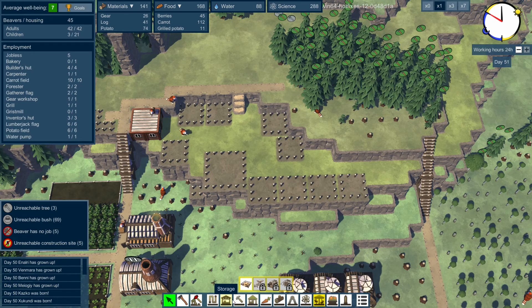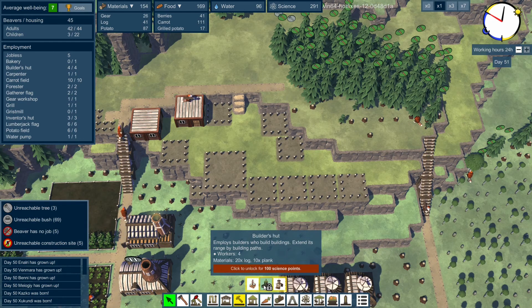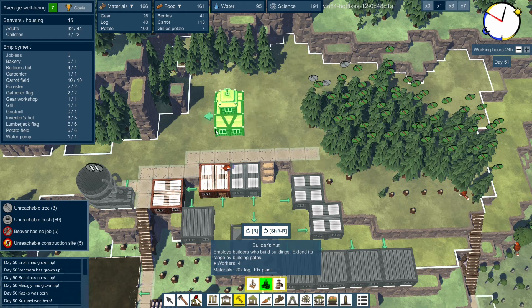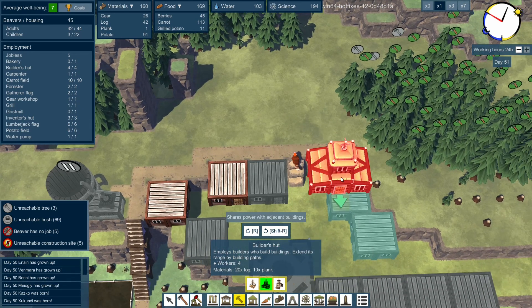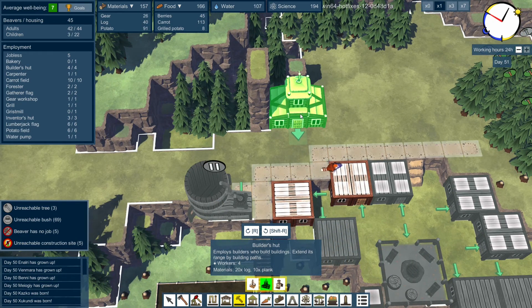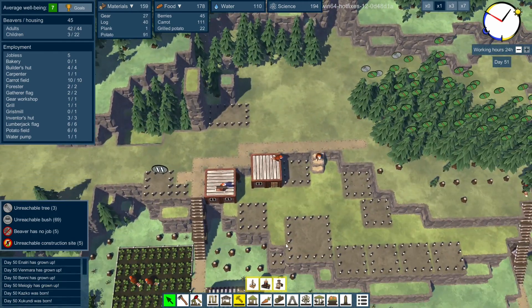There is such a thing as a builder's flag - much less efficiency than a builder's hut. We can also get a builder's hut as well. Let's build another builder's hut and we'll put that up here. If we put a builder's hut up here, that will definitely help us because it will build further out. So we'll do that.